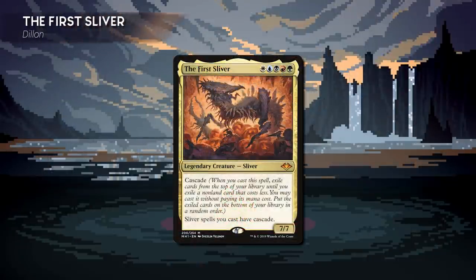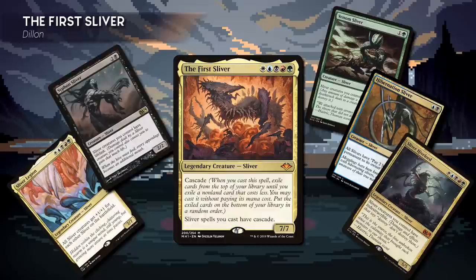Let's check out our commanders and decks for today. First, we have Dylan playing the First Sliver. This deck has 45 different Slivers in it — do I really need to tell you what it wants to do? It wants to kill you with big, scary Slivers. Having the First Sliver versus Sliver Overlord means you're choosing explosivity over consistency, and that's what Slivers are all about.